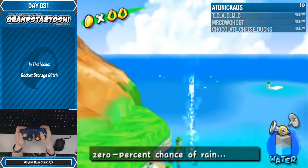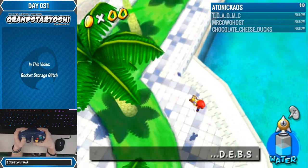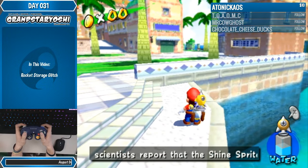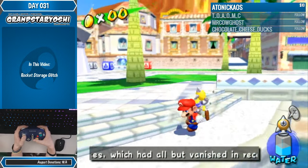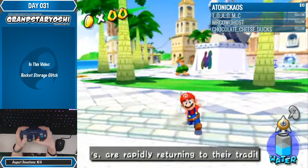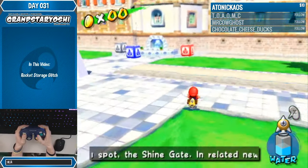This glitch has many uses throughout multiple categories. I believe people use it to get to the cloud in Pianta 8 in some categories. You can use it to skip the auto-scroller section of the sandbird in some categories. In all categories, you use it in Corona Mountain to skip the clouds — that's what most people ask about. Plus there's some fun stuff you can do in the plaza that I'll show off at the end of the video.